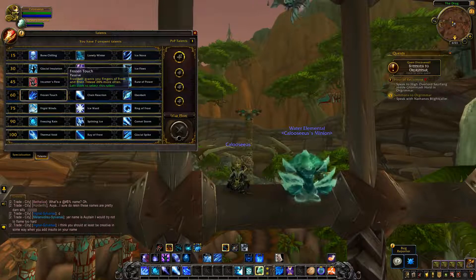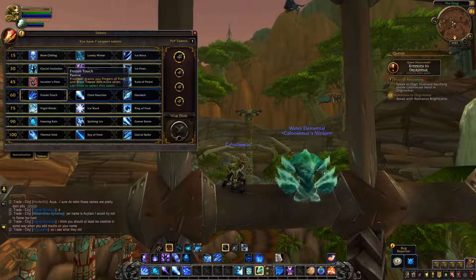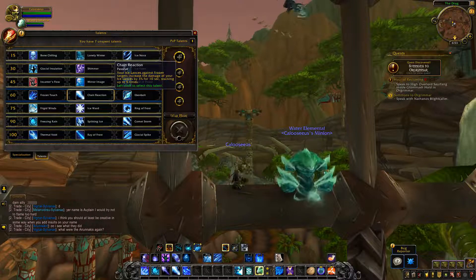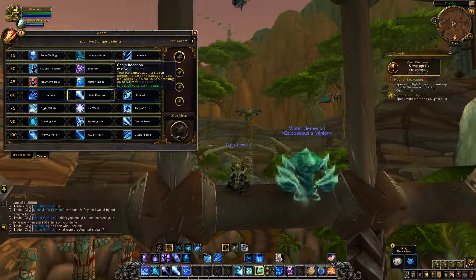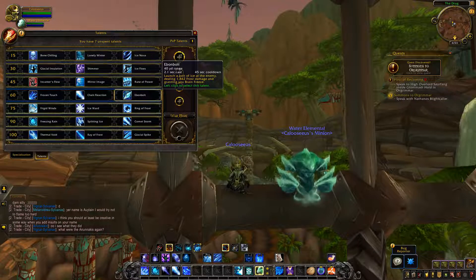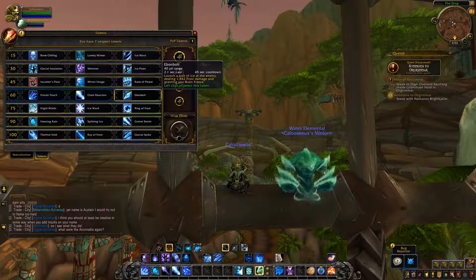The level 60 tier has some changes. Frozen Touch has completely changed — Frostbolt now grants you Fingers of Frost and Brain Freeze 20% more often. Chain Reaction used to be an artifact trait but is now a talent: your Ice Lance against Frozen targets increases Ice Lance damage by 3% for 10 seconds, stacking up to 5 times. Ebon Bolt, your old main artifact ability, is completely unchanged — it's just becoming a talent. Still a 45 second cooldown, launches a bolt of ice dealing Frost damage and granting you Brain Freeze.